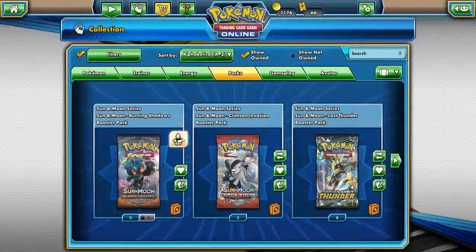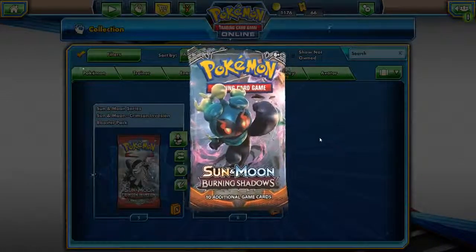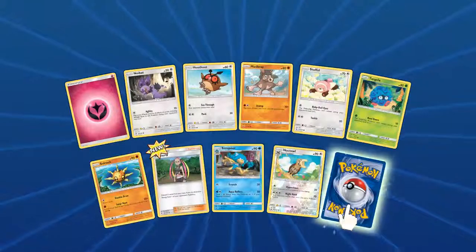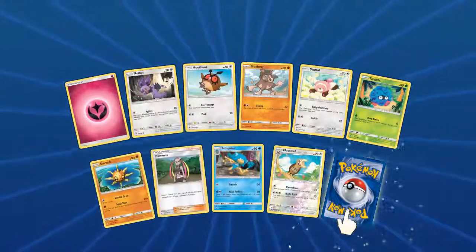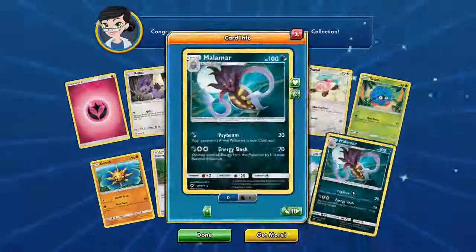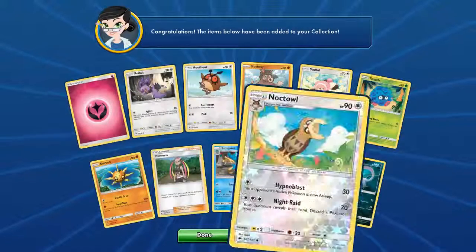Let's take a look at Burning Shadows. We got a new Stufful looking good, a new Plumeria, an awesome looking Noctowl with foil, and a Malamar — plain old Malamar. Looking good, not too bad. We have 13 more packs.